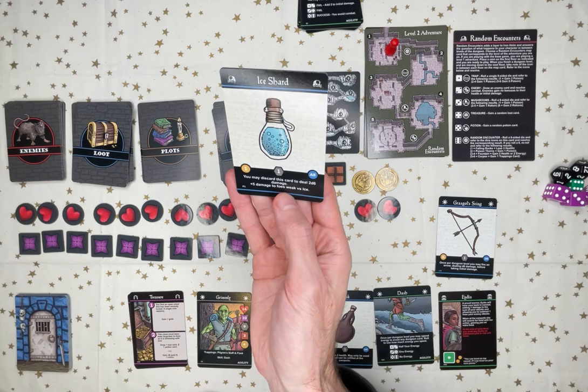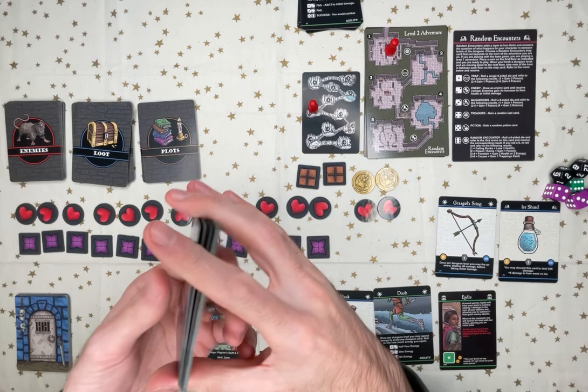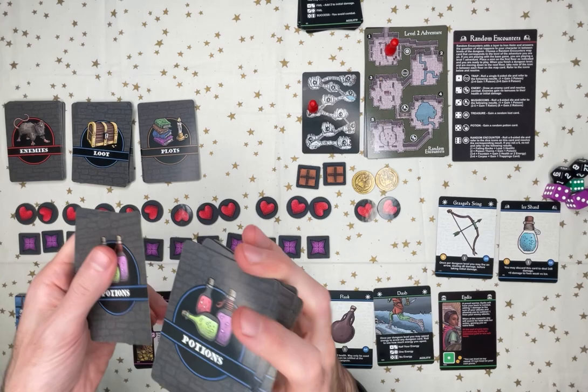And then a potion — Ice Shard. Nice. I'm not 100% sure if I shuffled this from last time. That's okay, I'll take the ice shard and shuffle the rest.